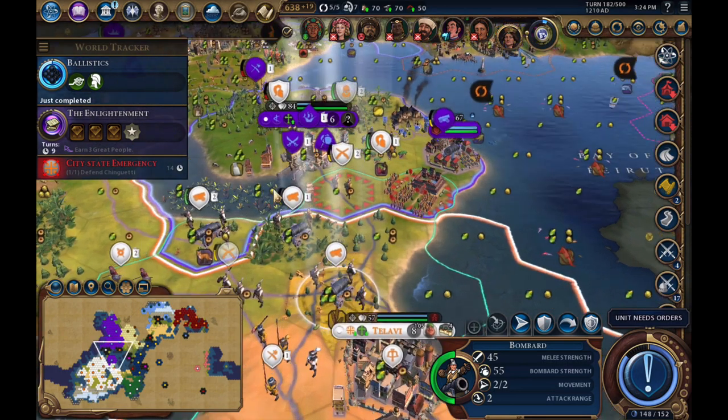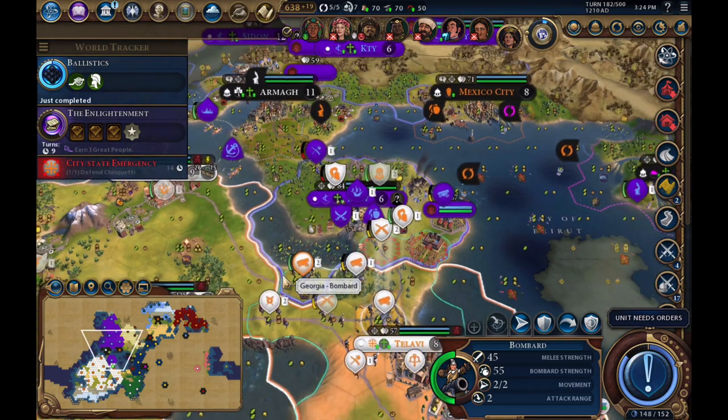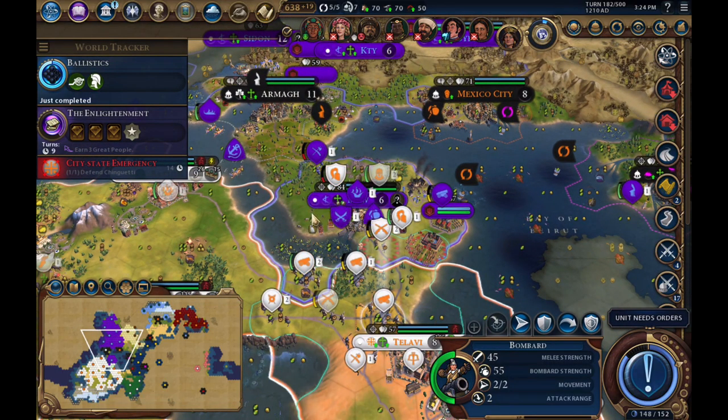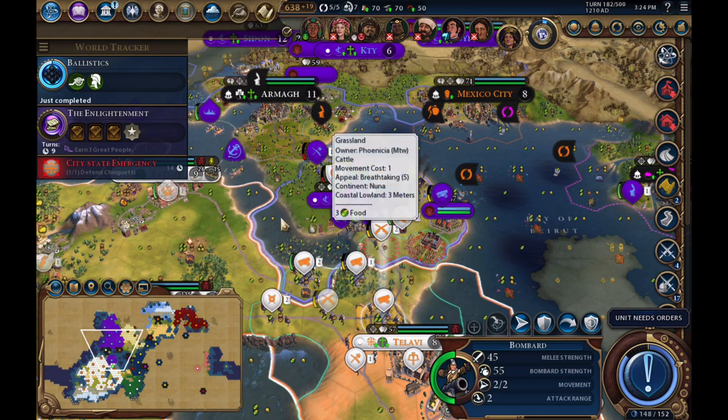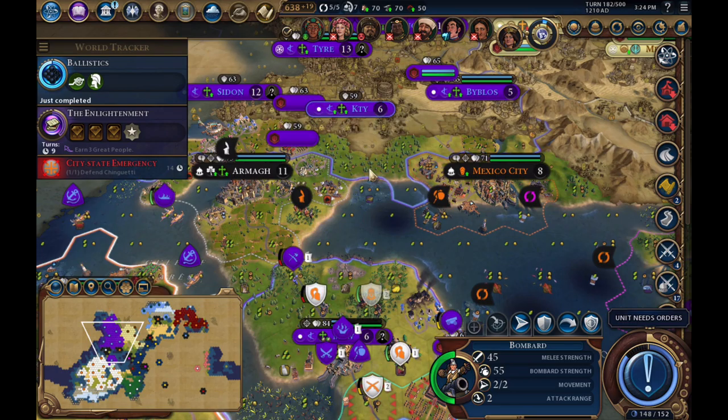The reason I'm making this video is because the Phoenicians have this city here at the edge of my empire. For some reason it has never been affected by loyalty — I guess that's kind of reasonable since their empire is nearby.